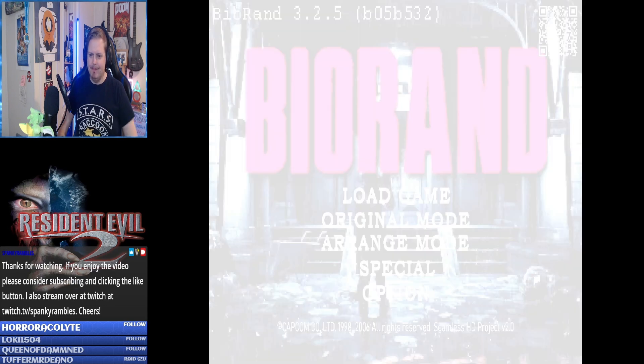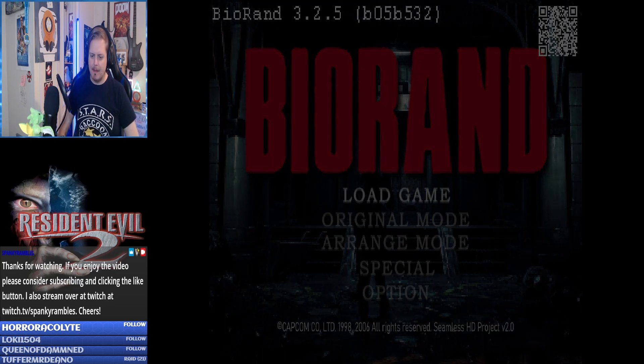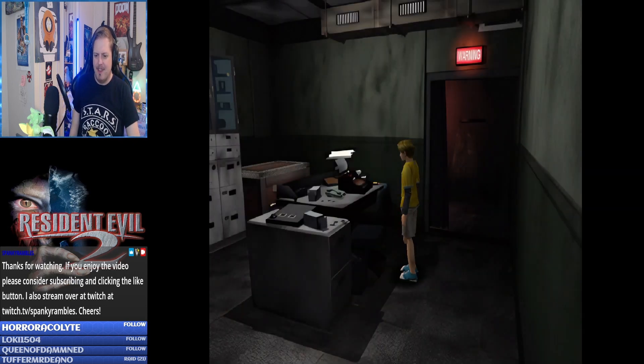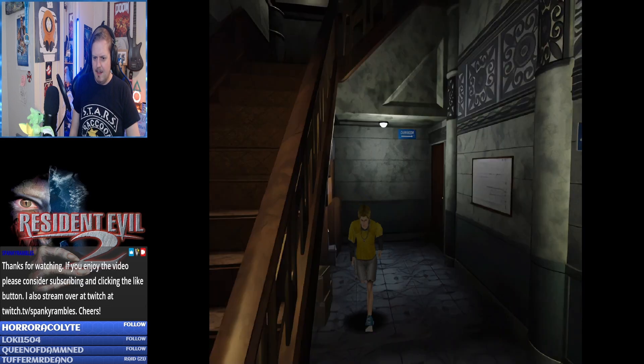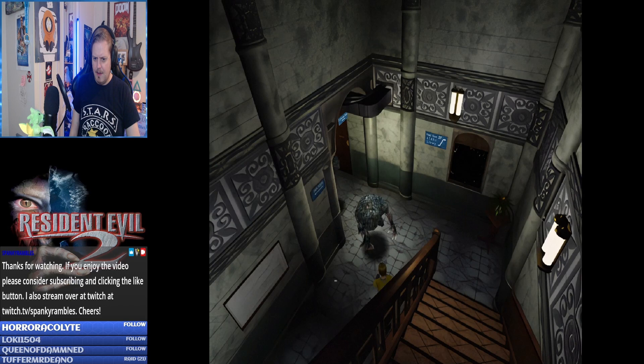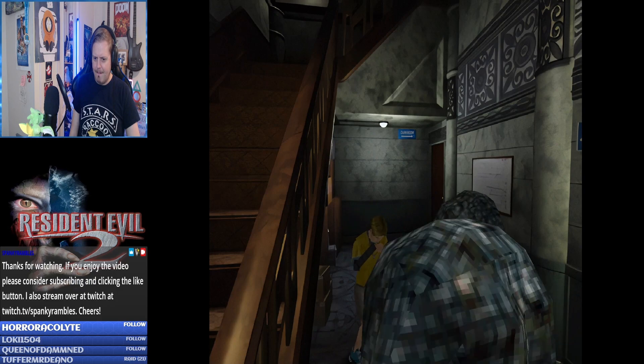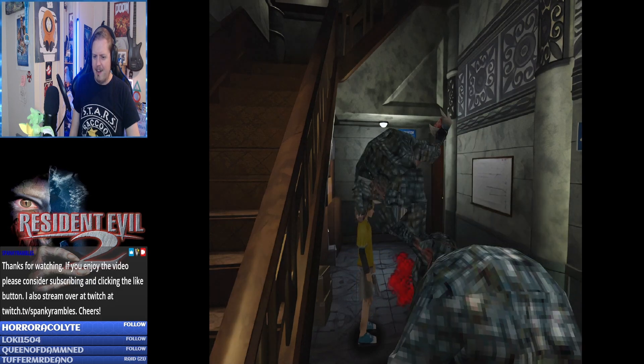How am I gonna get past this? Because those two ivies are in the back of the room blocking off the door. I feel like I've soft-locked myself already — I just cannot get past everything. If I could clear out these hunters that would be something. Yeah, I'm just stunlocked now — I cannot do anything.